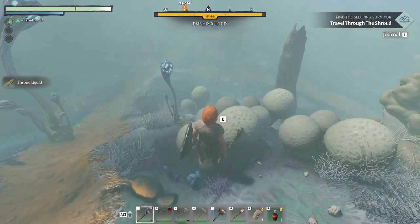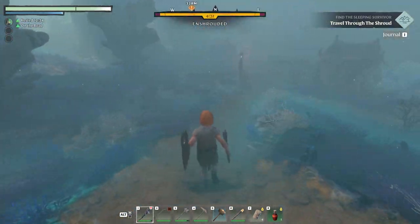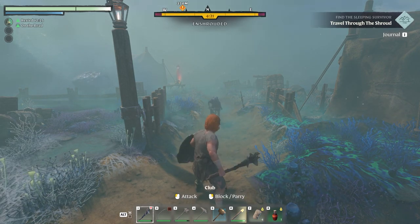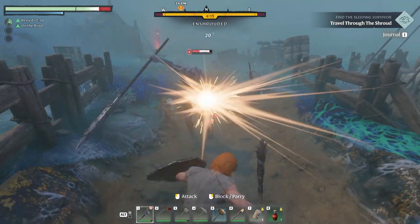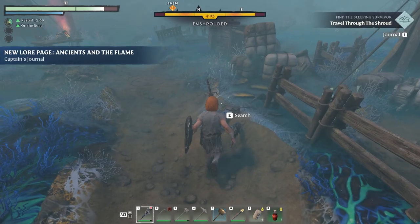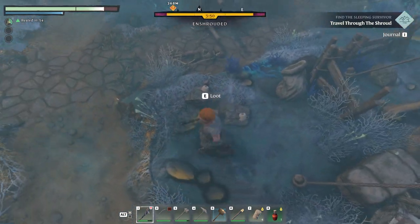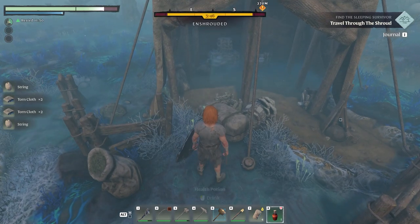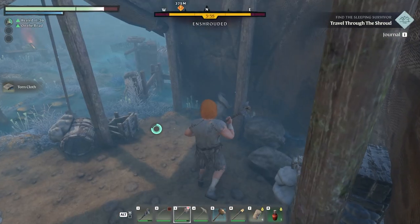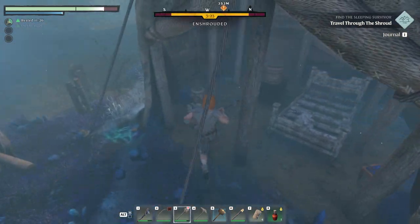We can harvest this shroud liquid — might as well get it. We're in the shroud with five minutes and we're going to get attacked. There he is — going to use my bow. We got a ring — go ahead and equip it. These are valuable resources right here. Using the axe we can break stuff a lot easier.